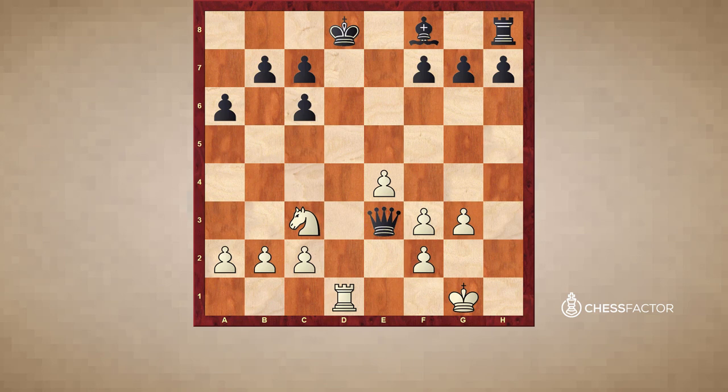But in this game Smyslov doesn't put up a lot of resistance. Black played Kc8 here — okay, maybe not a decisive mistake, but I think it was a very big mistake. What should black have played? He should have kept the king on the kingside. So a better move would be Qd4 — for example, after Rd4, now Ke8.